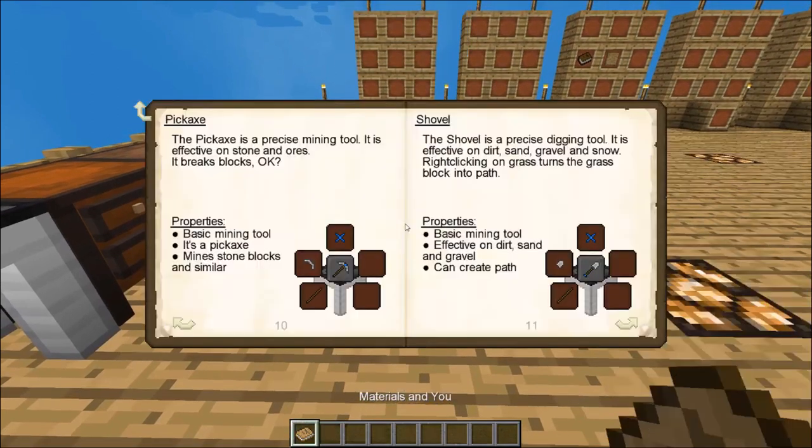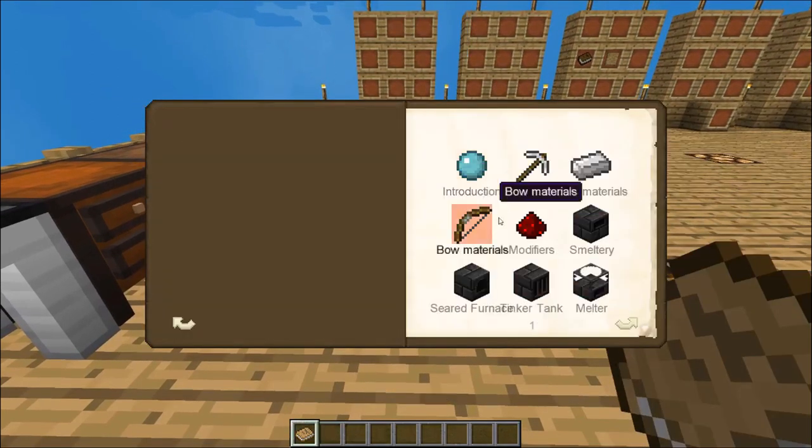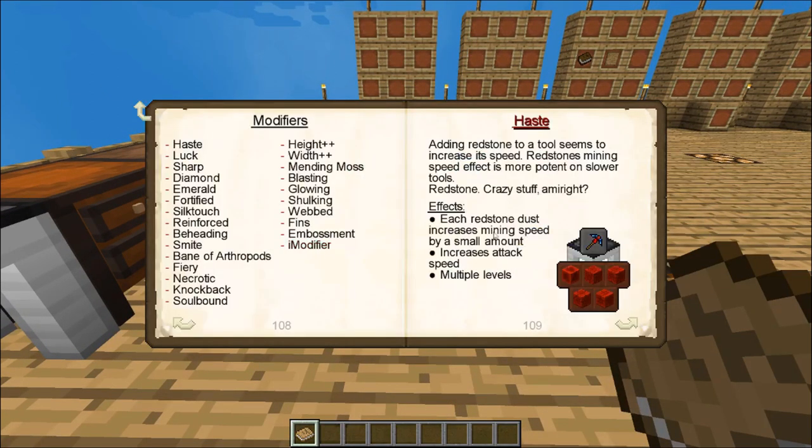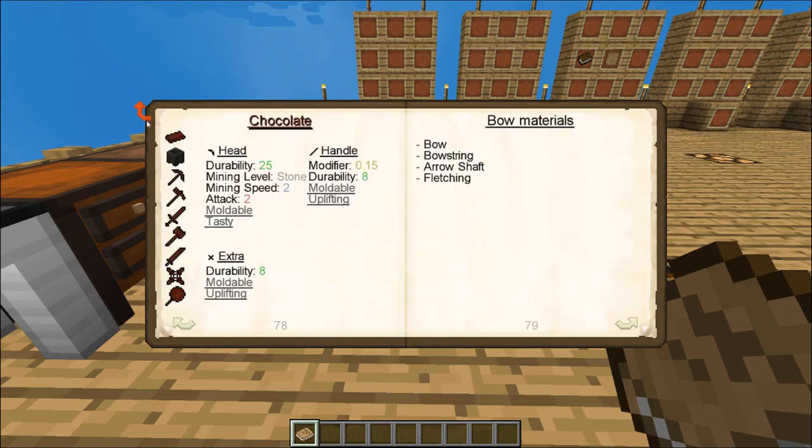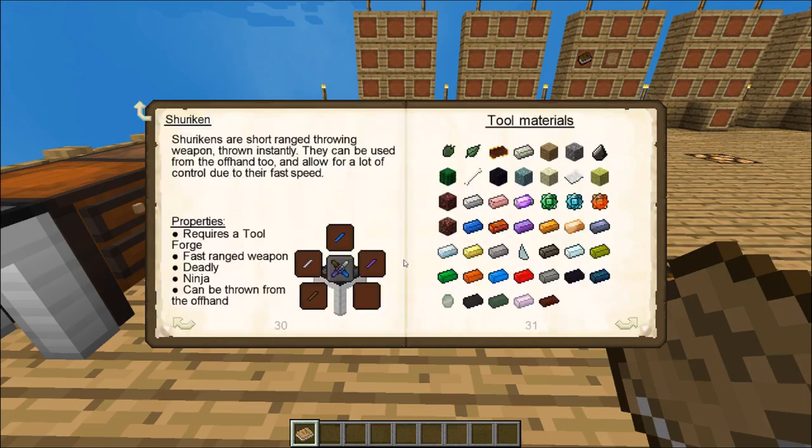What material do we make it out of though? Well, that's where we want to go ahead and look at modifiers. Modifiers are components that can be added to a completed tool or weapon, which will also boost its abilities, but that comes after you make it. First thing is the materials themselves. If we look at tool materials, you're going to get a section where it lists all the different types of materials that the different tools can be made out of. Not every tool can always be made out of every type of item.